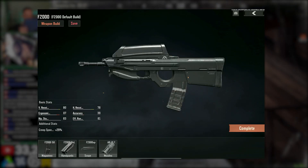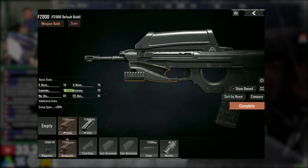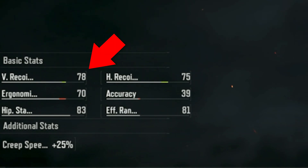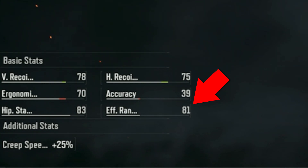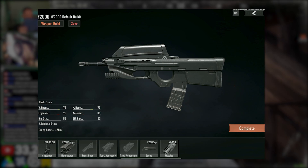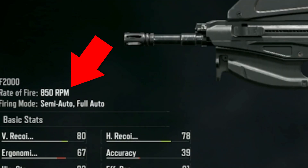This is because now you can change the handguard on it, which then unlocks a slot for a foregrip and two lasers. With the new handguard, look how high the base stats are: 78 vertical, 75 horizontal, 81 effective range, 39 accuracy, and 83 hipfire stability. These are insanely high stats.